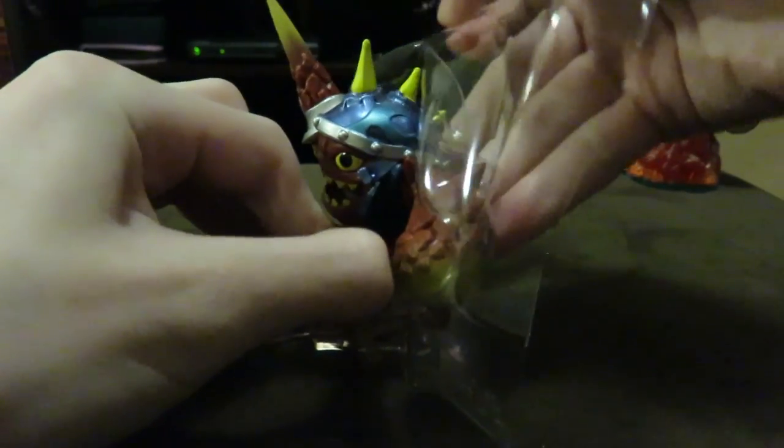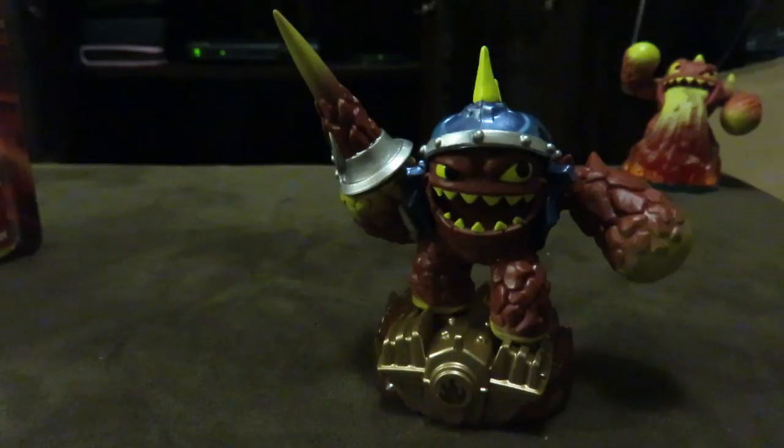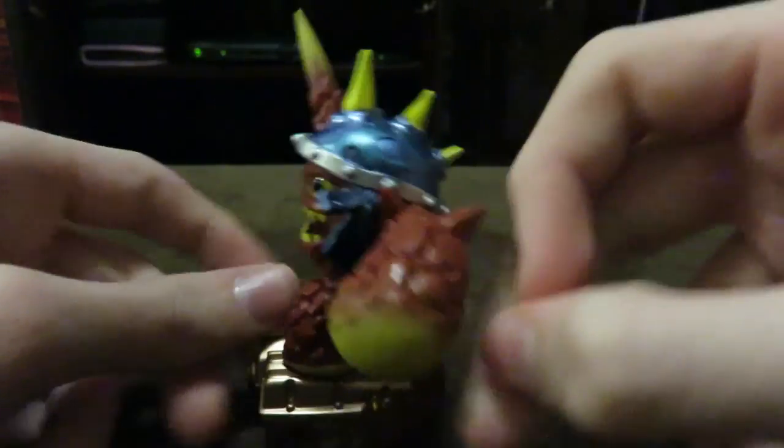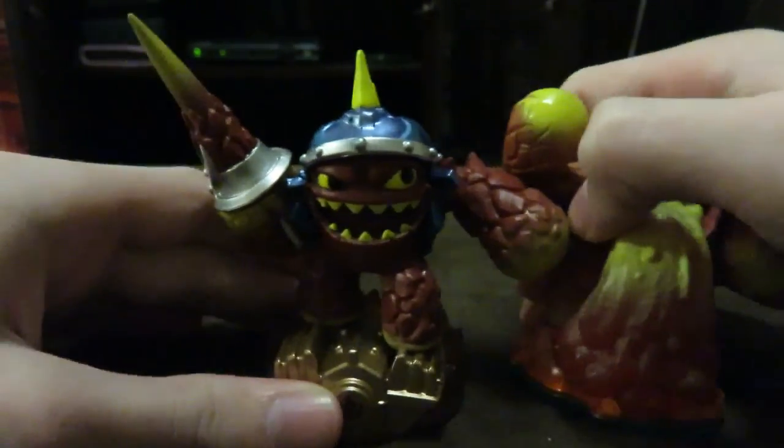To get him out, if you want to be careful and not damage the paint, pull back the flap and then pull him out. Here's Lava Lance Eruptor — look at this guy! He has three yellow spikes on a biker helmet, and then he has like a biker jacket.